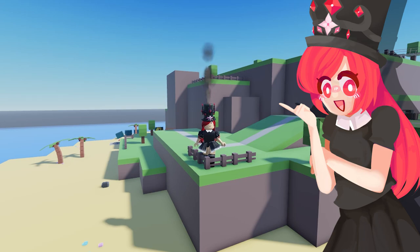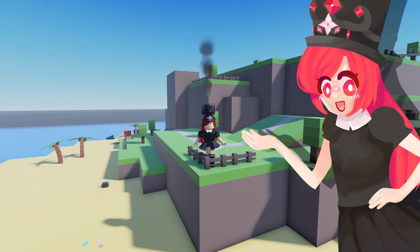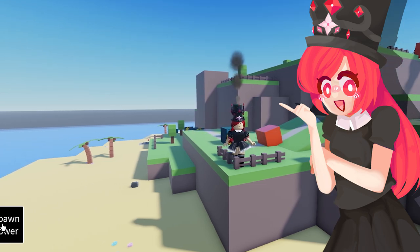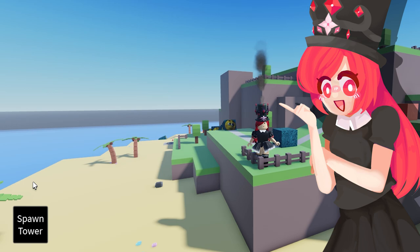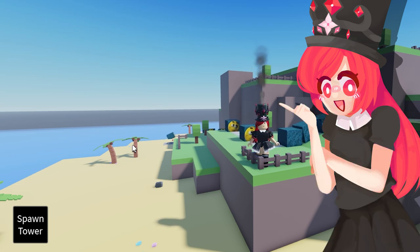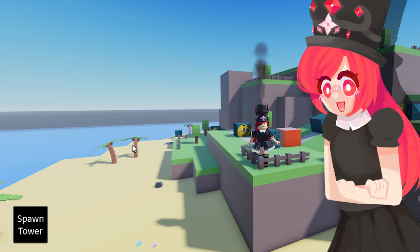The next thing I want to do this episode is tower placement — not tower attacking, but tower placement. For that, I already created a little button GUI. It does nothing at the moment, it's just a button GUI. We're not going to worry about coins yet, we're just going to worry about placement. It's going to be an entirely separate script on the client, so make sure that if you're going to do something similar, you use a local script.